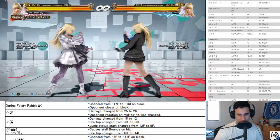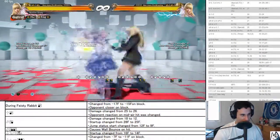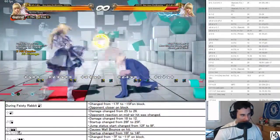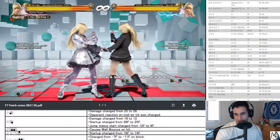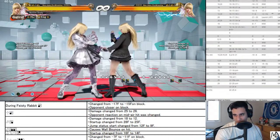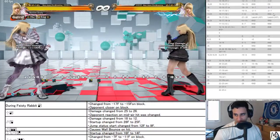Quarter forward 1, quarter forward 2 changed to 4-startup — 14 frames now. It just gives you a knockdown if you swing into the second hit. It's a safe mid-mid.